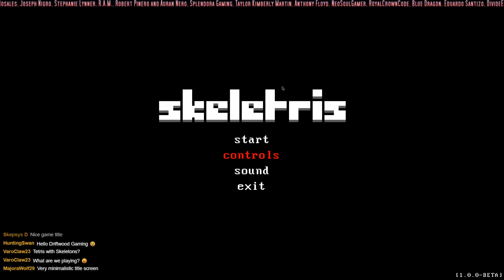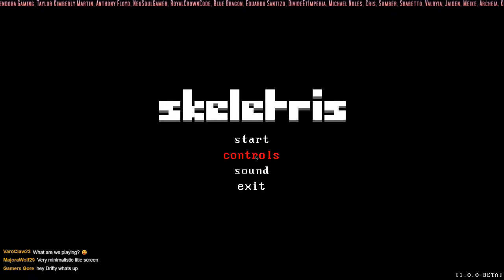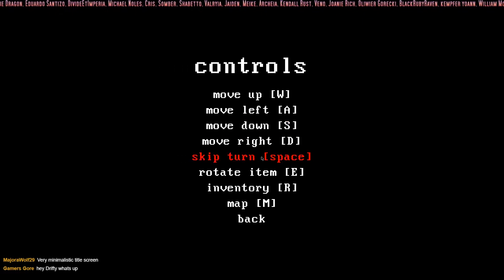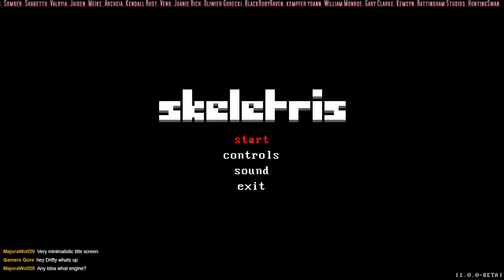We're gonna play until about 30 minutes or so. We've got start, controls, sound — I think I've already set up the sound so it should be all right. Let me know if the music's too loud or too quiet and I'll adjust it on the fly. Controls: WASD, space to skip your turn, E to rotate item, R for inventory, M for map. Simple enough — let's start Skeletress.